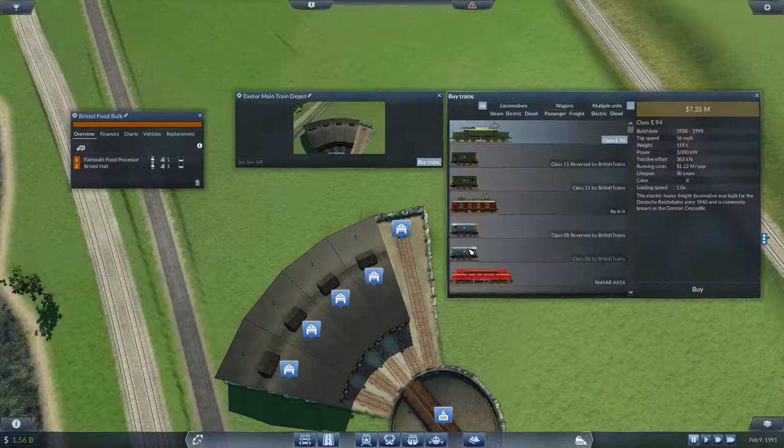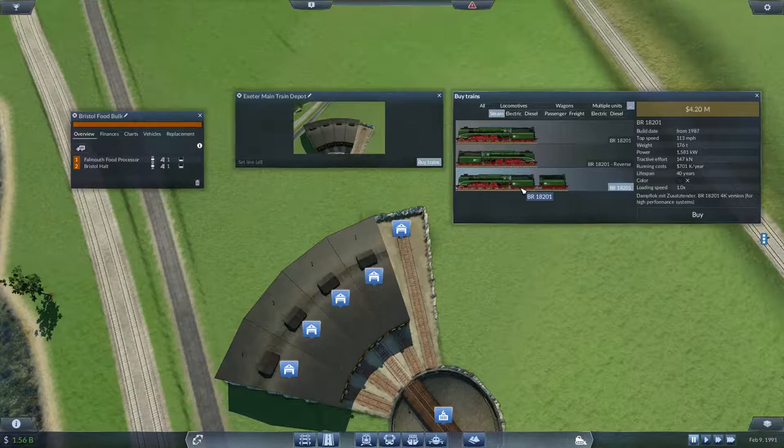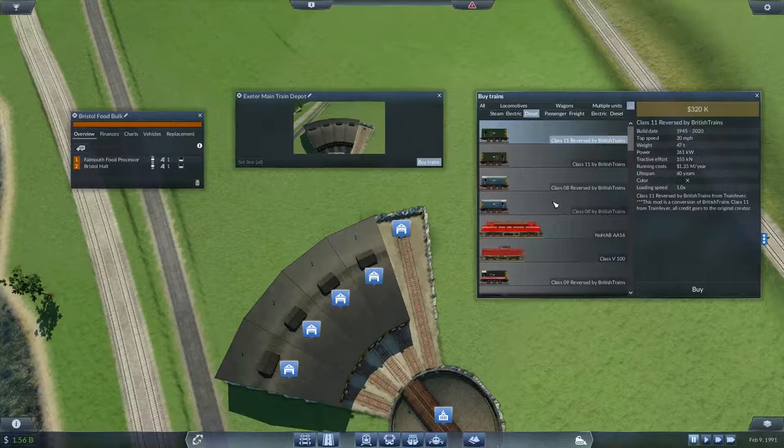Okay, what trains do we have? Again, we're going diesel. I've got some really funky ones — what are you? So tempted. Built in 1987 — sounds a little unlikely, but there you are. Well, they're still building — oh, this is Germany, or somewhere European. 4K version for high performance systems — I'm not sure my computer is quite up for high performance.